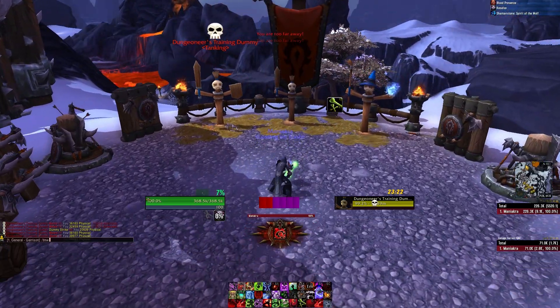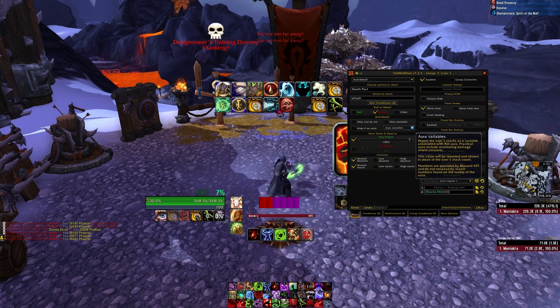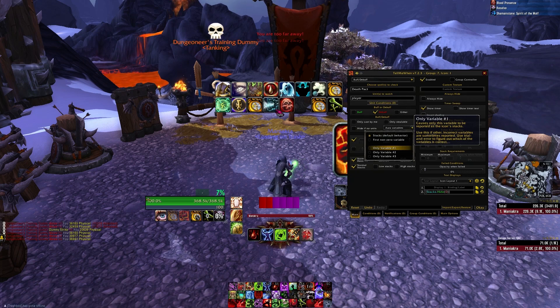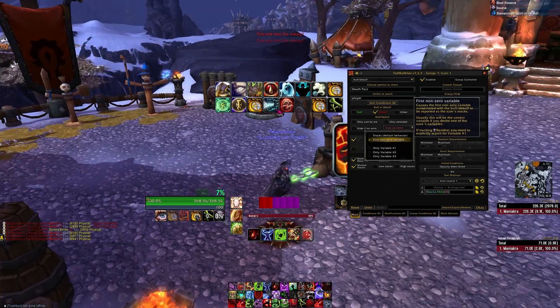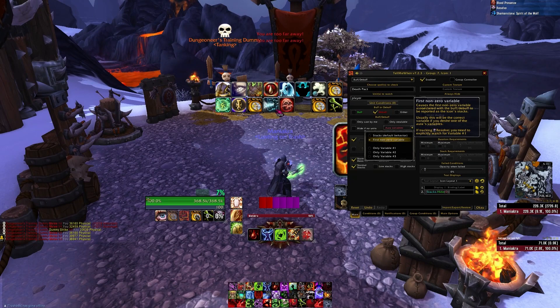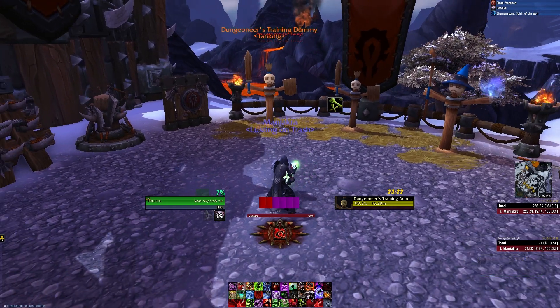Somebody on the Acaris forums or IRC helped me figure this out. Under Aura Variables, you can display which numerical value is being shown in that aura. A couple of debuffs and buffs have different values, and this allows you to track them. The one we want to use is 'First Non-Zero Variable.' I have no idea what it means internally, but I know it works.